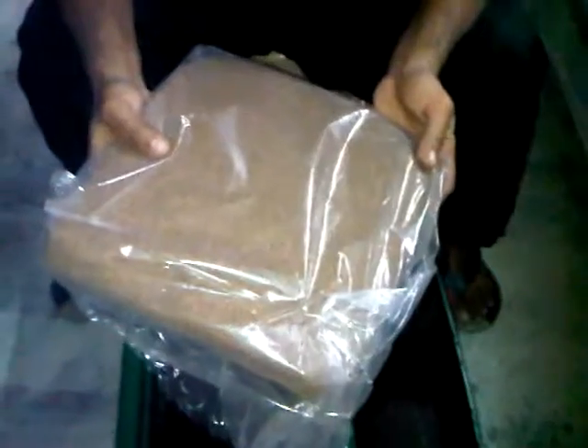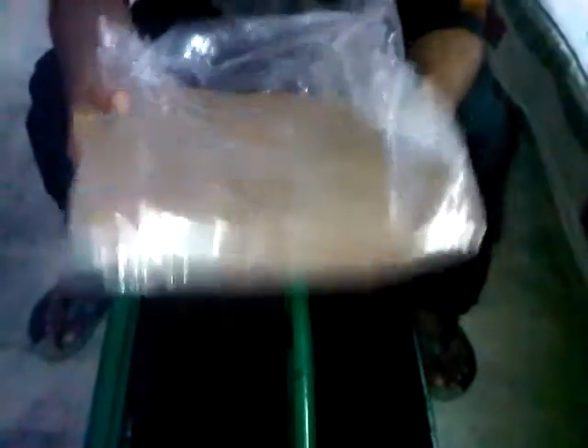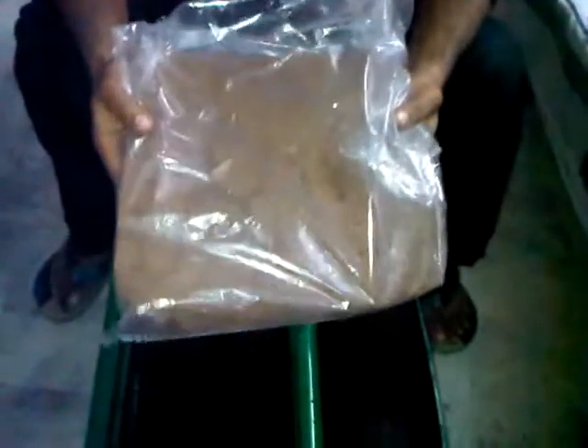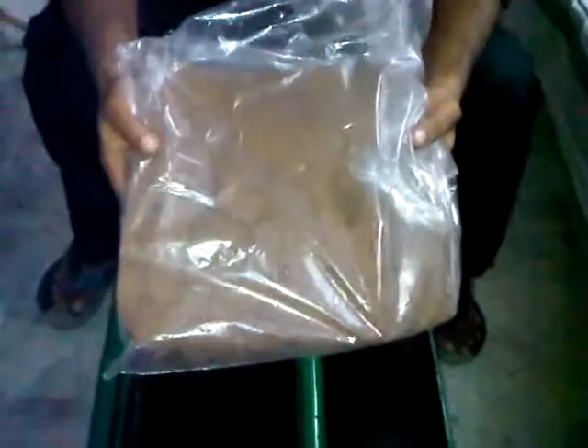Plants need a medium to anchor their roots. What we have over here is cocopeat — this is an excellent medium for plants to anchor their roots. It's easy to clean, doesn't have any insects or pests, it's completely harmless and clean. It usually comes in five-kilo packs like this brick. I soaked one end of it and it expands up to five times in volume. If you throw the whole cocopeat block in a bucket or drum, it expands up to 25 kgs — five kilos of cocopeat plus 20 liters of water makes 25 kgs of soil medium.